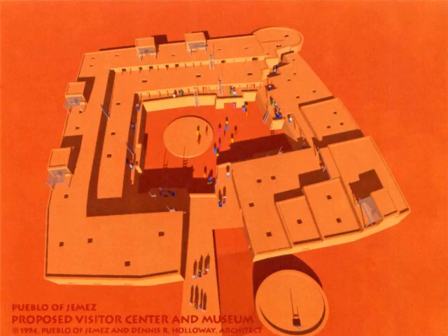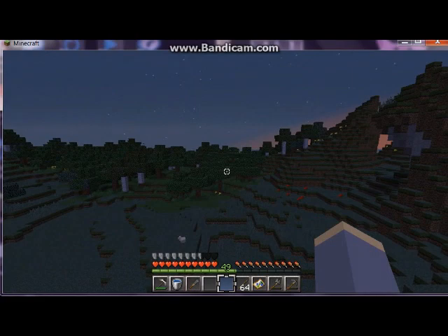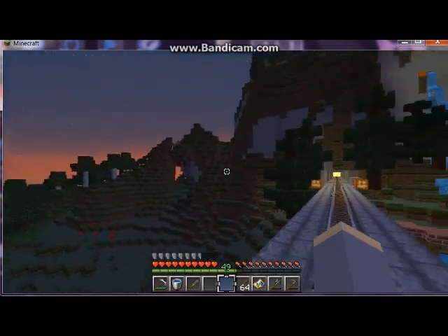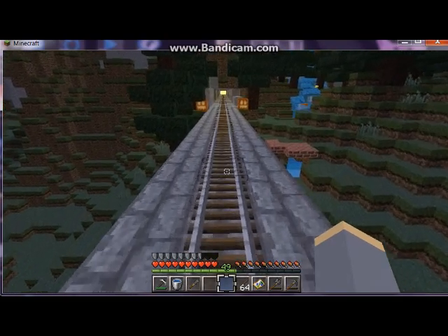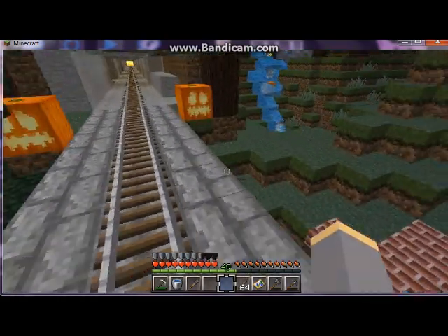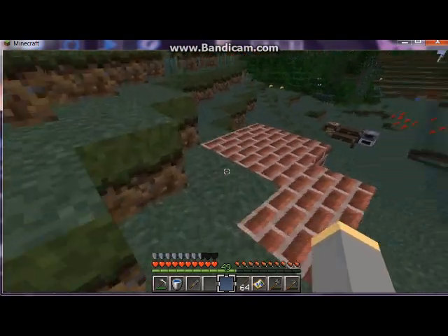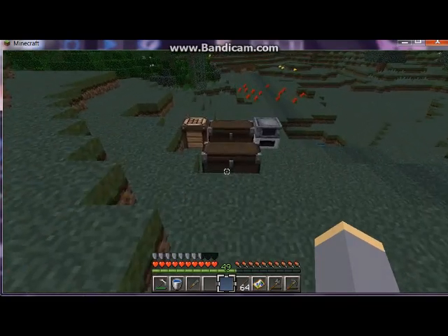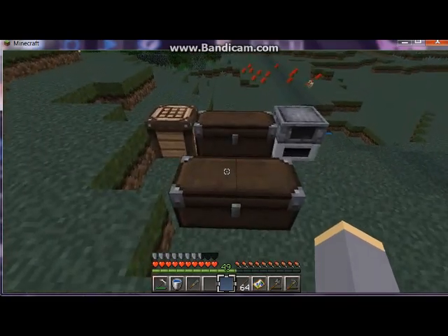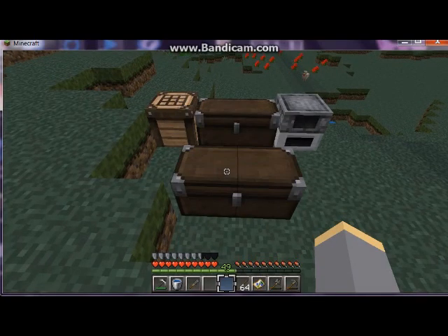Here's what the Jemez Pueblo looks like according to their tourist website — it'll go somewhere down in there. I don't know how authentic or well I can replicate it, but we will try. I've already been collecting materials: I have clay, I'm going to use some lapis, and I'm going to use different colors like different colors of wool to sort of imitate the colors of turquoise.